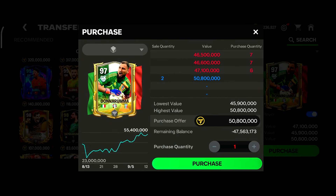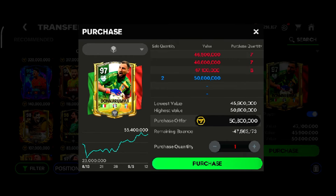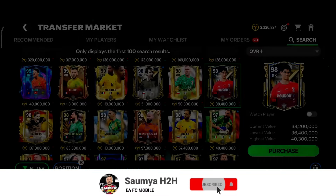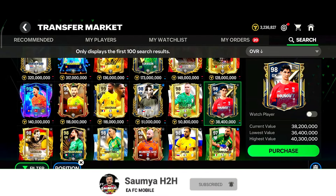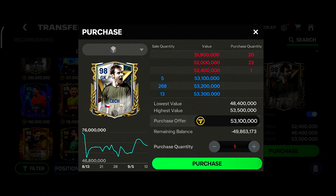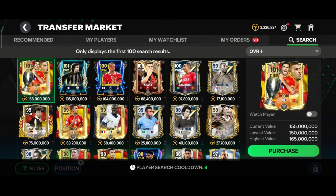For goalkeeper, this Donnarumma card from the Euro event is a very good option — right now going around 46 million coins and last week he went up to 55 million coins, so buy as cheap as possible. For other goalkeeper options, this Bono card is definitely a very good option to invest in. Alongside Bono, we have this Hall of Legend Peter Cech card — look at the demand, people already started investing. He will go up for sure. One important thing: don't panic sell your cards and buy as cheap as possible to make the profit.